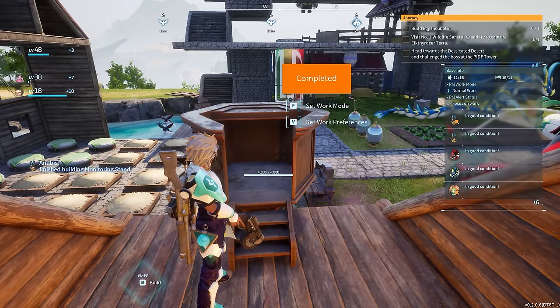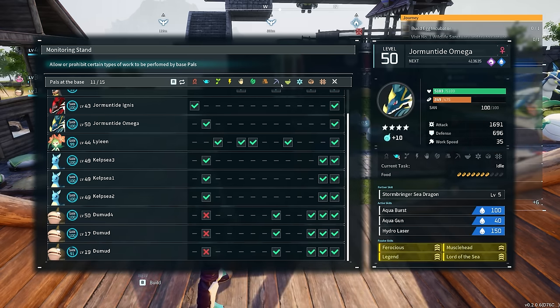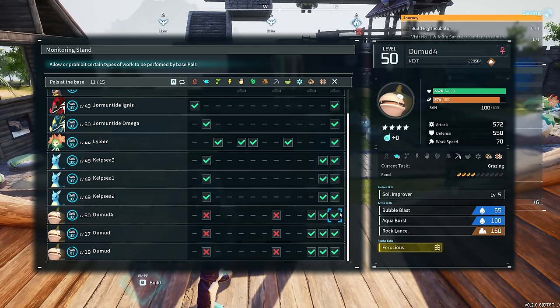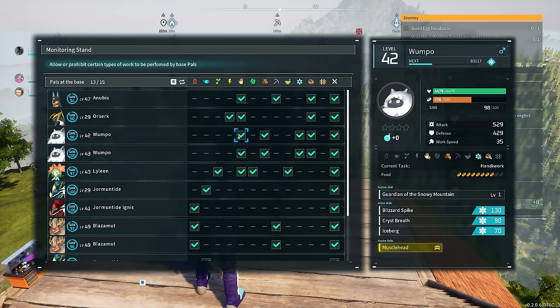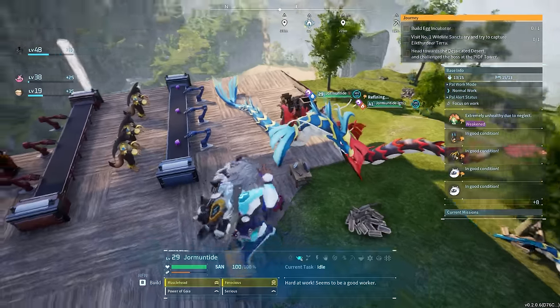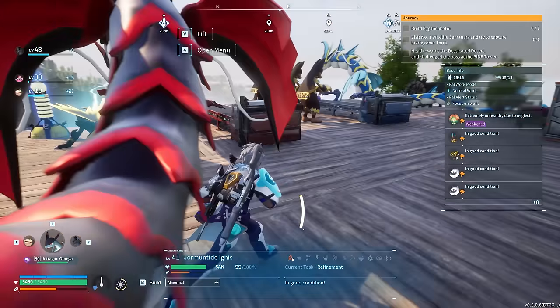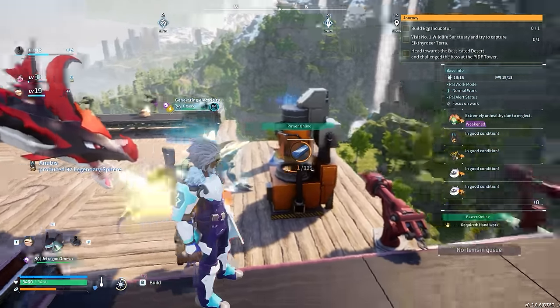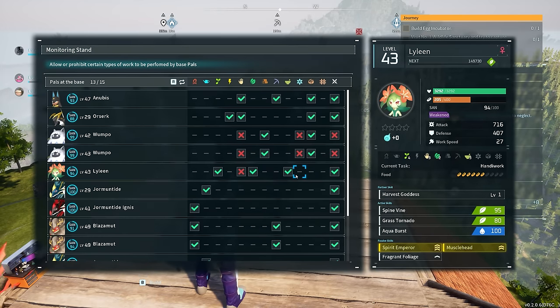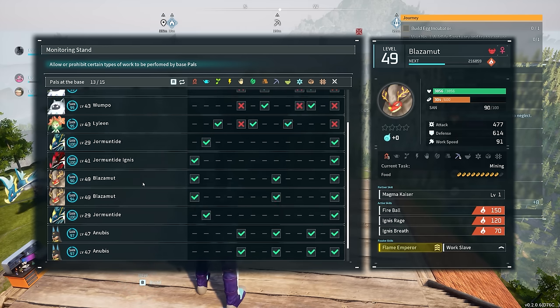Another massive change is to the monitoring stand, which you now use to allow or disallow certain work done by your base pals. For example, you can set Anubis to only do mining and uncheck transportation and fighting. In my case, I only want Blazamut to do mining and not kindling — I'll use Jormuntide Ignis for that. You can even set individual pals to do whatever job you want within the ones available in their skill set, giving you so much control over your base.